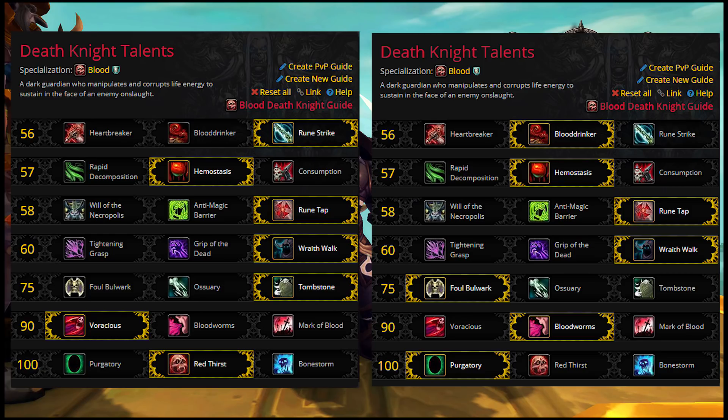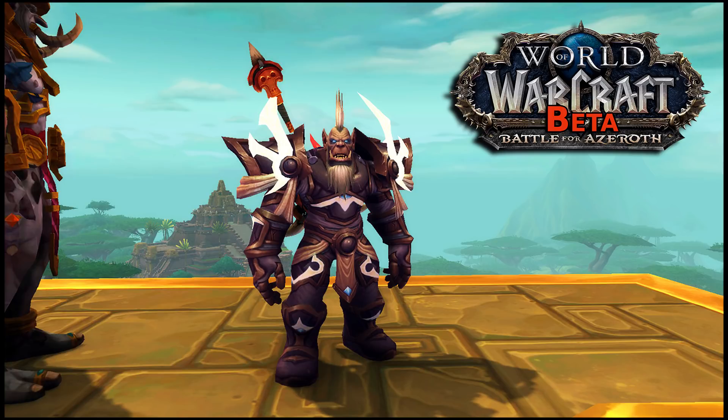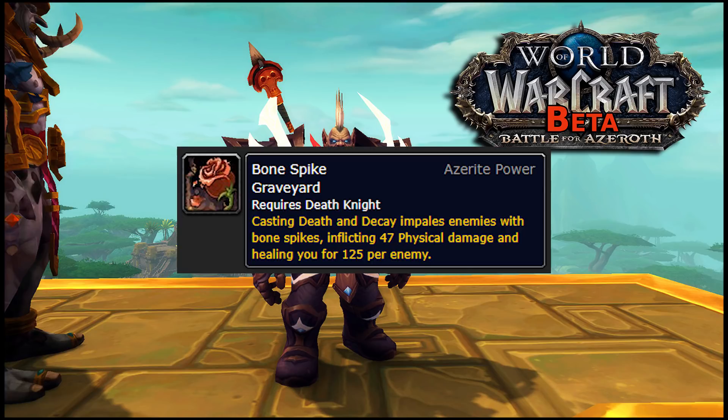Here are a couple of potential raid talent setups, and here is a potential Mythic Dungeon talent setup. Before finishing up — and this part of the video is extra special super duper subject to change — I want to go over some of the Blood-specific Azerite traits. There are four of them. Let's start with Bonespike Graveyard, which basically adds some direct damage and healing onto Death and Decay. It's a fine design, not bad, but nothing too flashy.